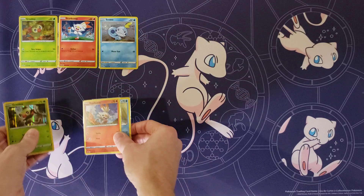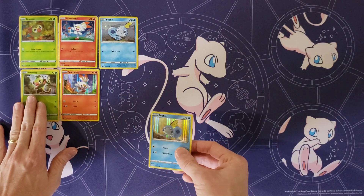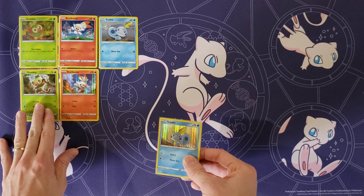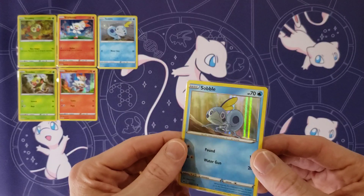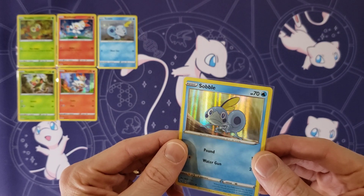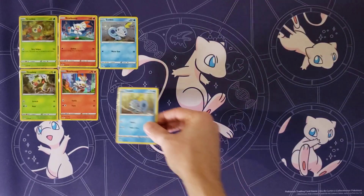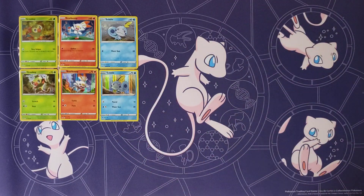I also have another set of Grookey, Sobble, and Scorbunny from the base set, but these ones have a line hollow pattern — that's what the normal hollows look like for hollow rares. These all come from the Galar Collection, where you can get either a Grookey, Scorbunny, or Sobble promo. So just with those six cards, that's already six additional exclusive cards being added to the master set.